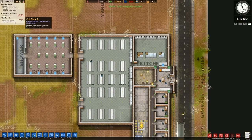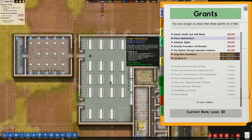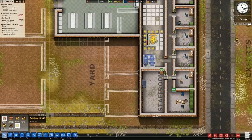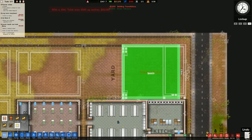We have inmate health and well-being and prison maintenance available. We're going to go for inmate health and well-being simply because it gives us a nice advanced payment which we can use to build some of these buildings in and around here.